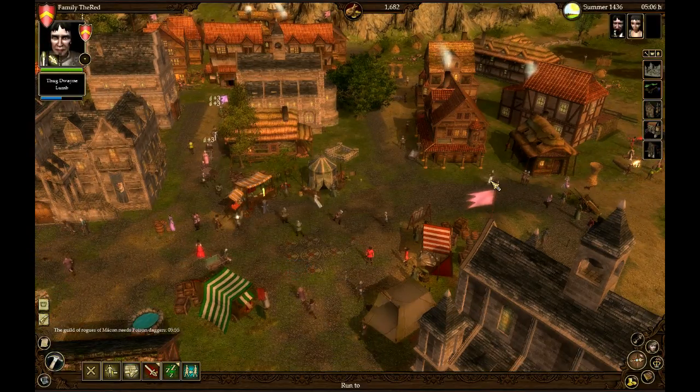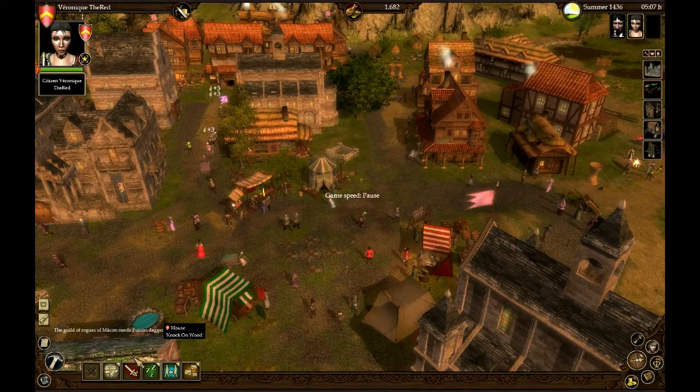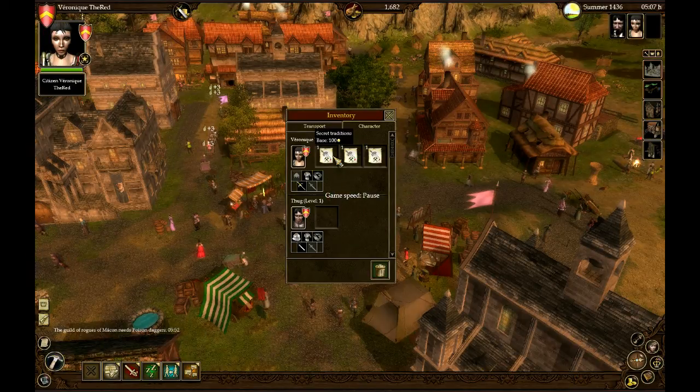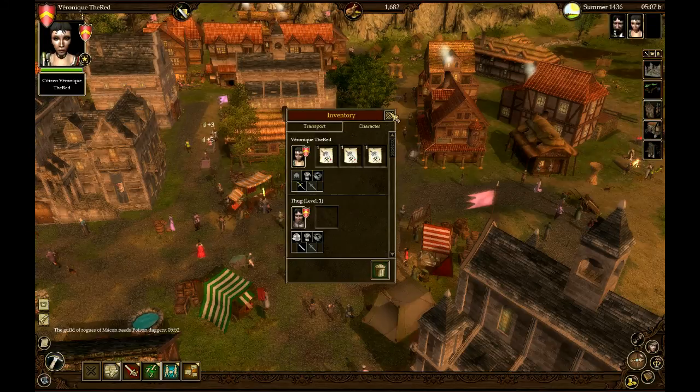So the thug is going to need a roll. I want to pause it quick. I want to see if I can complete that order. What do these need again? Poison daggers need... it's not telling me.